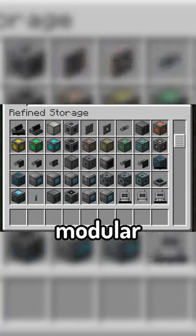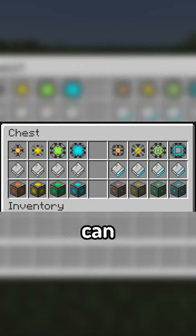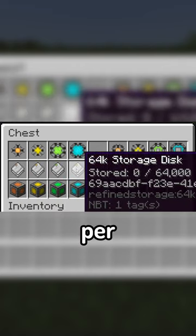The mod introduces a new modular storage system, where instead of chests, you use storage disks, which can hold anywhere from 1,000 to 64,000 items per disk.